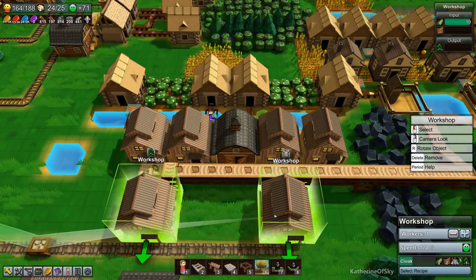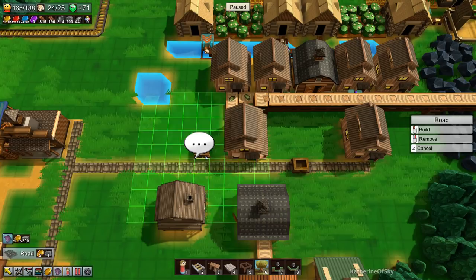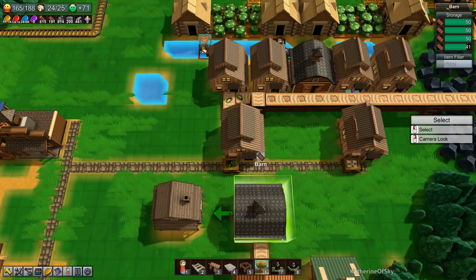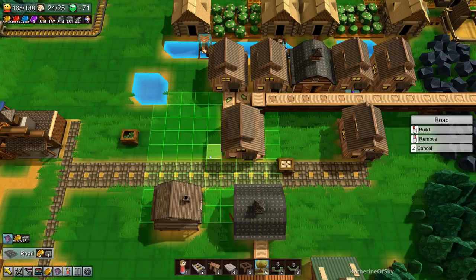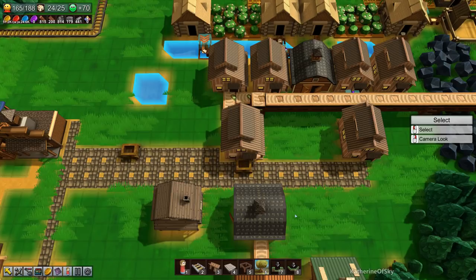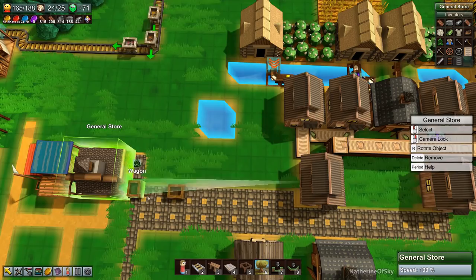We're going to need another wagon. Let's make another wagon — you take stuff, cloaks, from here to there please. Hopefully they'll kind of go around each other. Let's get some roads placed down. Now they can scoop by each other — that's great. We're getting stuff and we're going to sell some stuff too.